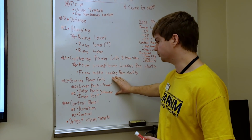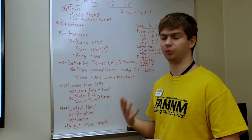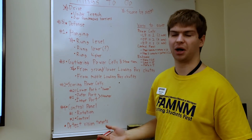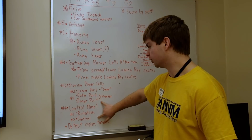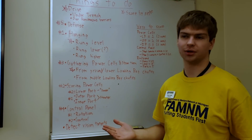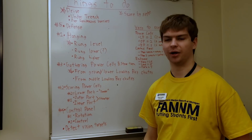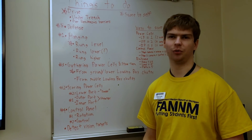Second, we want to score power cells — if nothing else, at least the ones we start with — because that's kind of the main progression and the main way to score in this game. After that, it's gathering power cells and storing them somehow. We decided to do it from the ground because there are just a lot more power cells on the ground than coming out of the loading bay. Finally, control panel manipulation — if we progress far enough to do the control panel, it's certainly worth doing. It's a lot of points. Defense is just going to be a thing that happens; we're not going to particularly design around it.